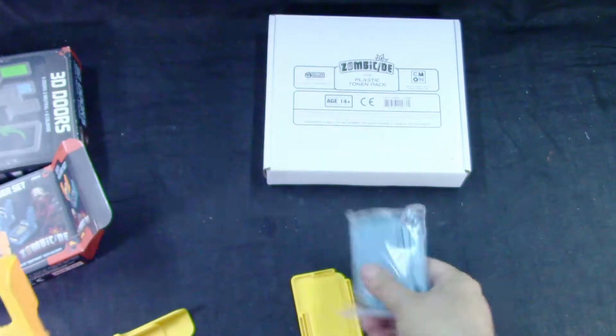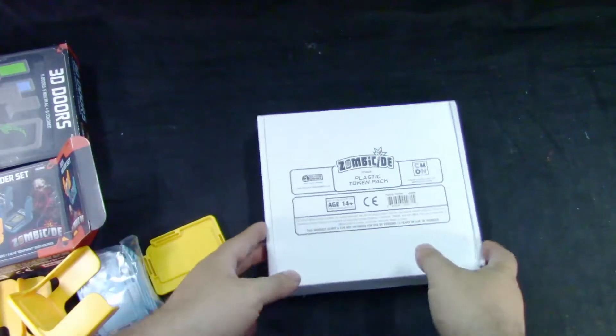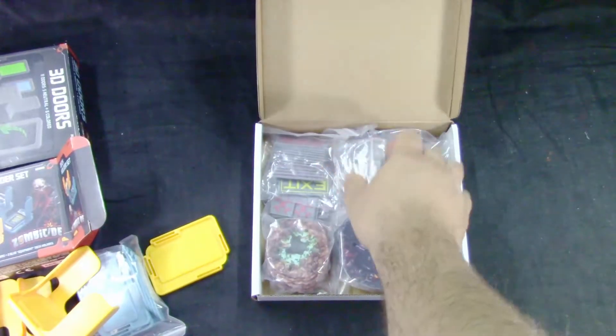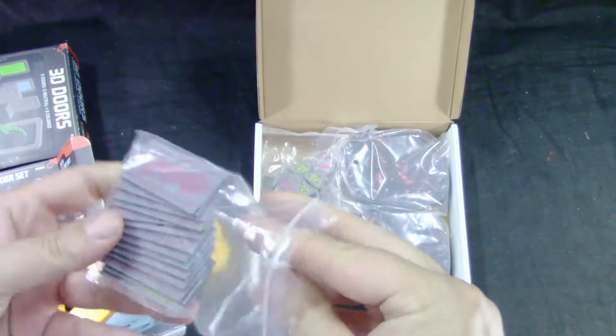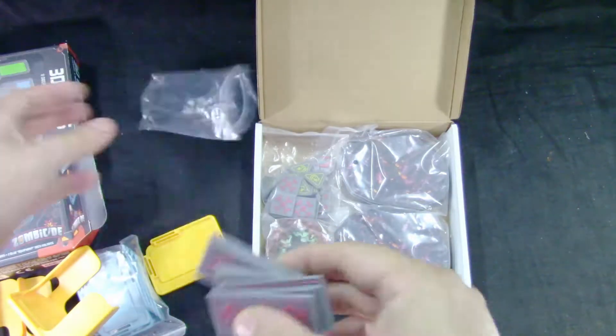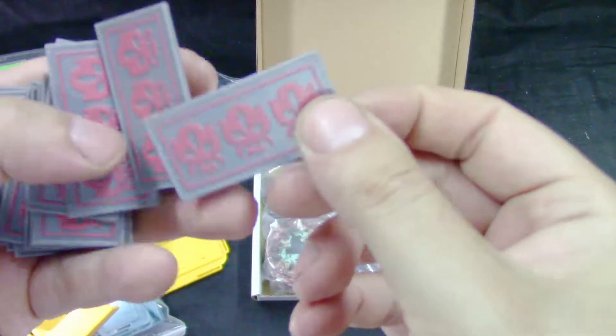Then you get the blue one on the side. The last part is the token set — the plastic token pack. These are the spawn tokens, really nicely done.